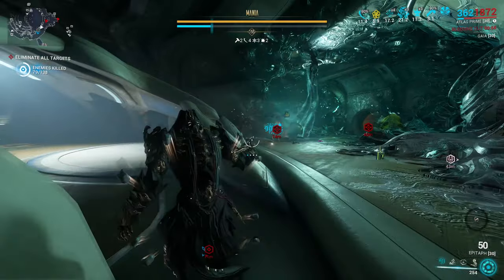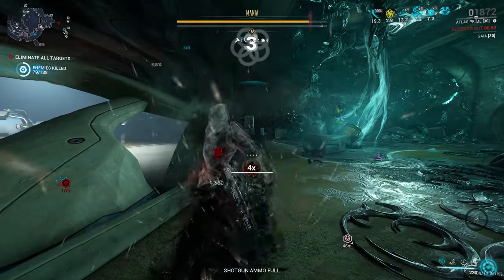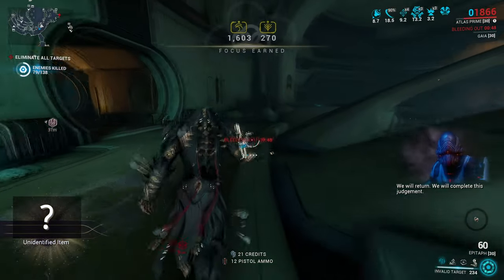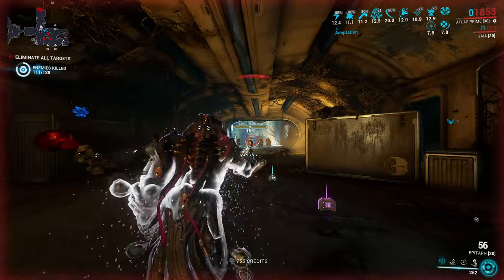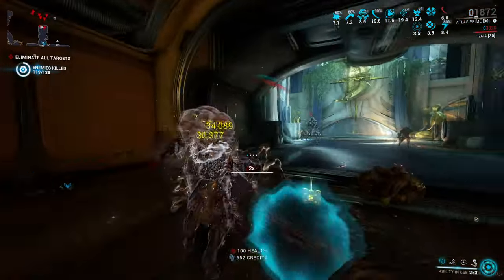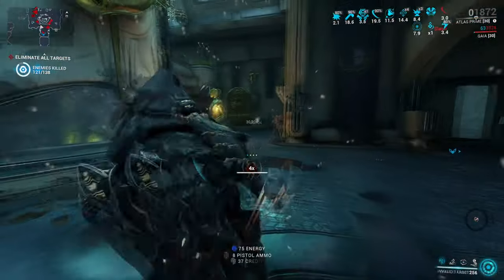Slow fire rate definitely makes it awkward when you want to deal with a crowd of enemies. Sure, the forced cold gives you time and space to do it, but there are definitely better weapons to do that mow-down more efficiently. That's why I kind of look at Epitaph as a secondary bow — it's really good against single high HP targets and has a very solid crowd control effect with forced cold status, so it will help you a lot if you have it in your loadout.